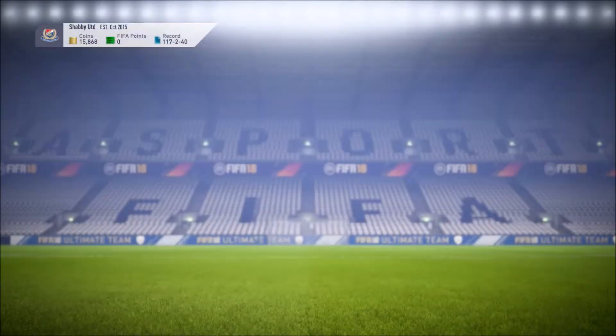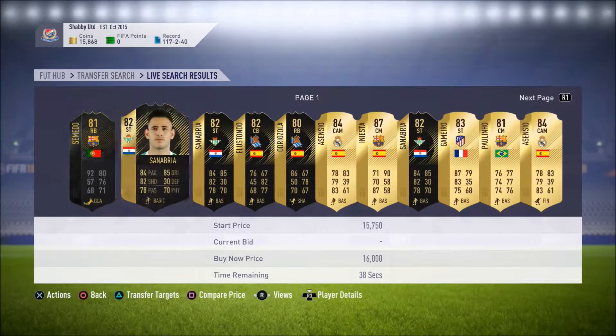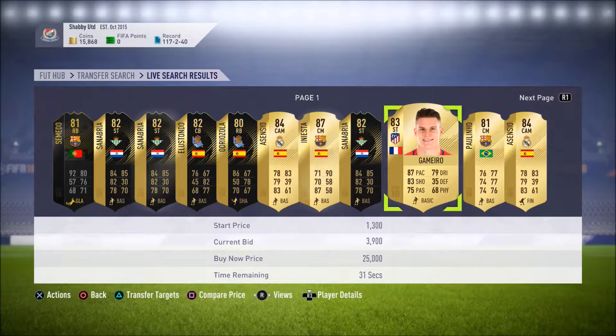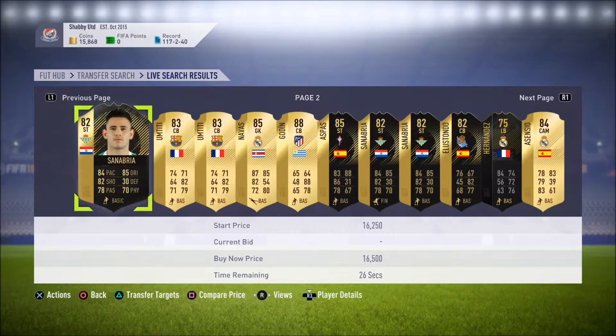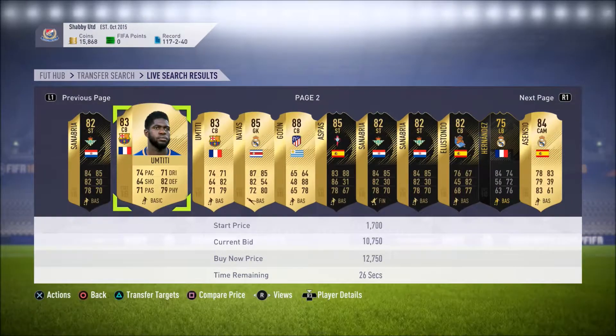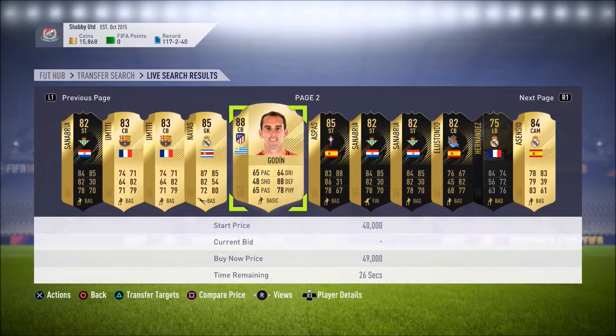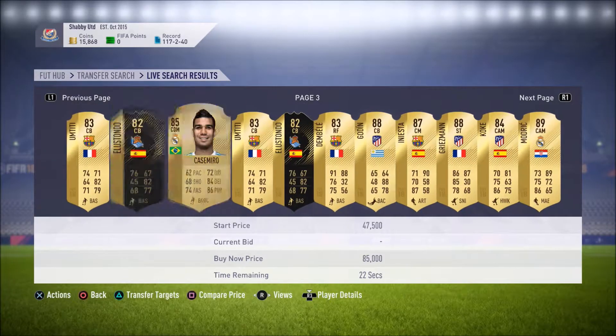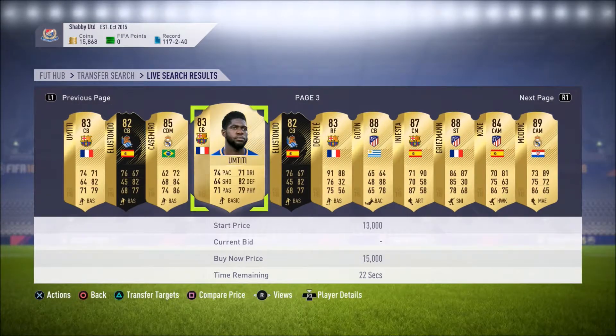Centre club Iniesta. We've got 15k left now. Do we bring in a Sencho as well? Gamero's supposed to be very good. Sencho, Gamero and Titi. Godin - 40k for Godin as well. I'm so tempted to sell Benzema.